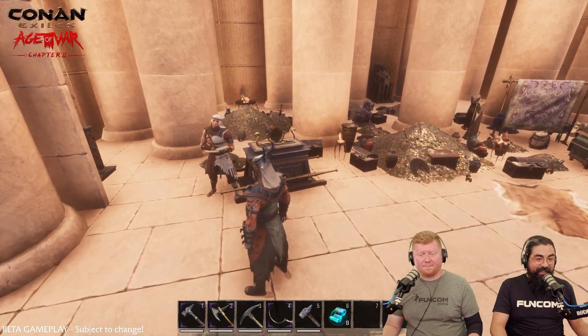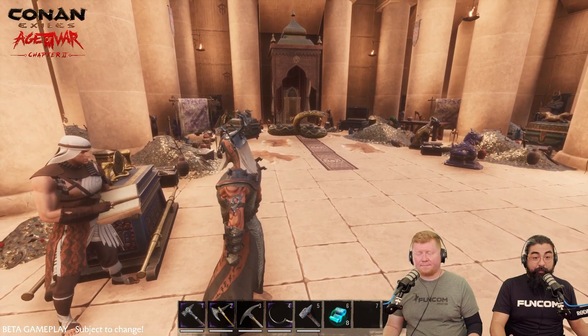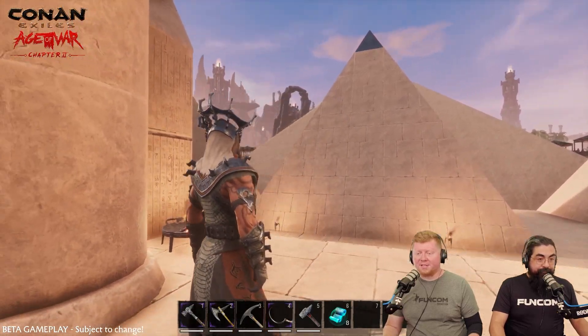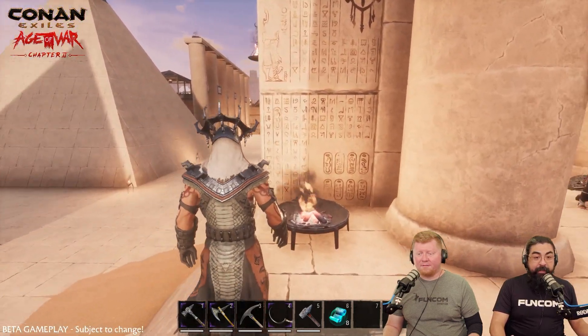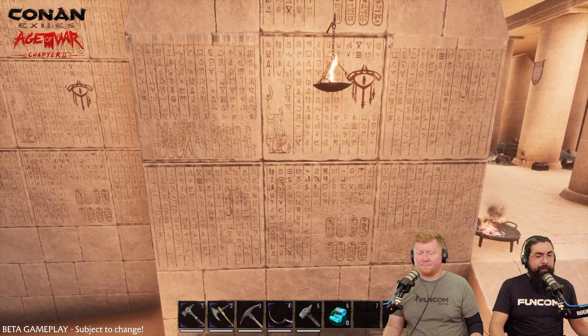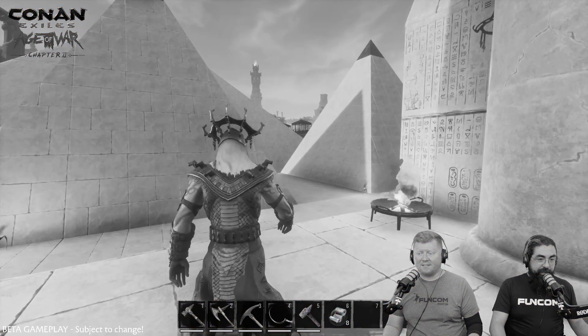The first clip shows off some of the new goodies coming with the update. We have a full new building set — the Stygian pyramid-themed set — with foundations, pillars, and different gradient slopes. There are hieroglyphic foundations with four different sides so you can rotate them to avoid repetitive wall decorations. I thought it was kind of funny — pyramids have been something people build in Conan for how long now? People have been building pyramids in survival games like Seven Days to Die forever.